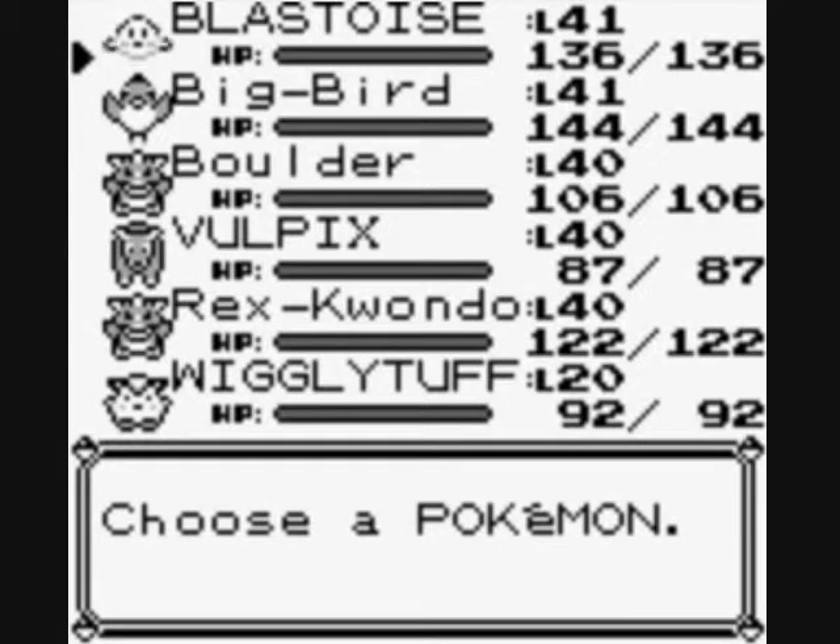I would assume we're probably around halfway there, considering I'm probably going to be taking on Erika in part 21 or 22. That's halfway there in terms of Gym Leaders, but we still got the Elite 4 and things after that, so it could go longer. Off screen, Blastoise got to level 41 and learned nothing new.